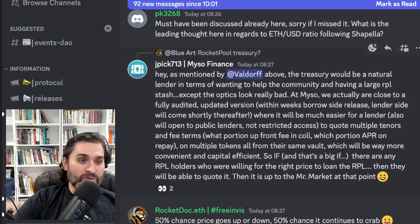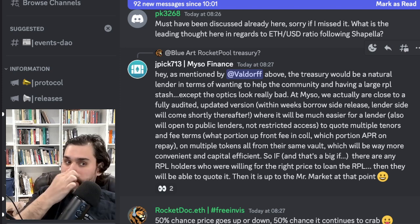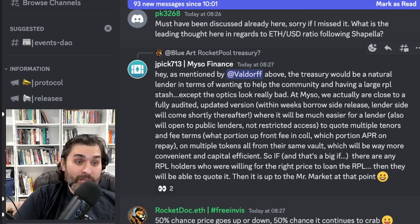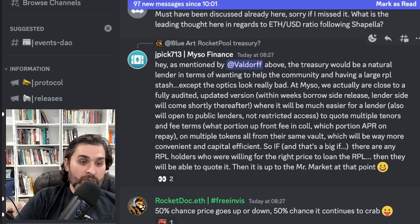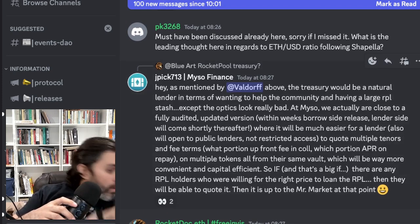Miso Finance announced an RPL lending product, close to a fully audited updated version. Within weeks a borrow-side release will launch, with a lender side shortly thereafter. It will be open to public lenders with multiple tenors and fee terms, flexible collateral options, and repayment on multiple tokens from the same vault — more convenient and capital efficient. RPL holders willing to loan out their RPL at the right price can quote that price to the market.